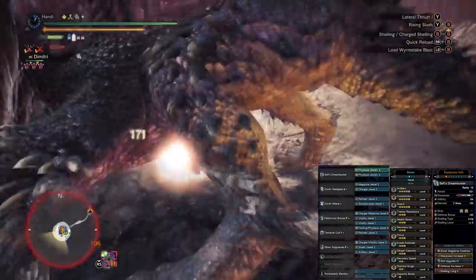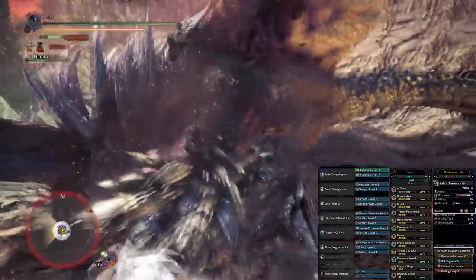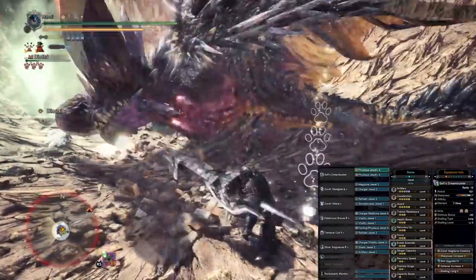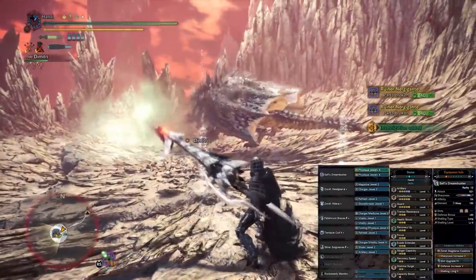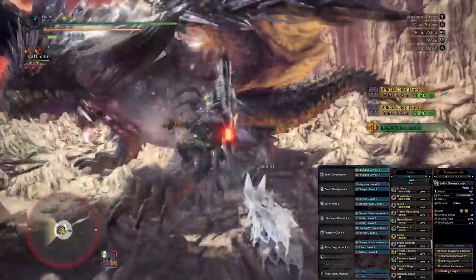Now that we have a souped-up Long Gunlance with the Zora Essence and 2 level 4 slots, how can we even get better? Well, that depends partially on your thoughts on a specific skill: Evade Extender. You guys know I'm absolutely in love with the skill and preach its glory to all who are willing to be blessed by its touch. I put it on just about every weapon that I can.